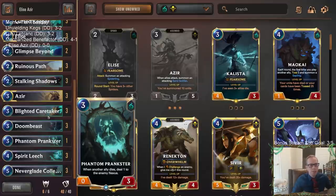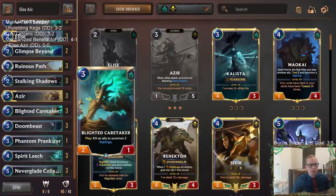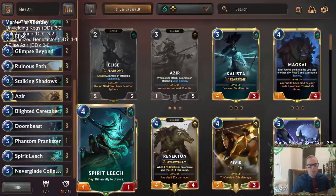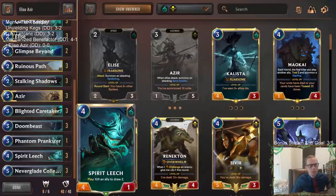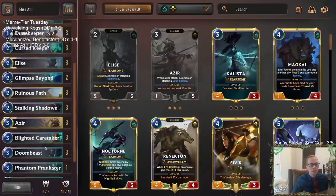We also have our top end of three Neverglade Collectors draining — since we're going wide with a bunch of small units, every time a sand soldier dies it drains one. Then Phantom Prankster deals damage to the enemy nexus. So the goal is: be aggressive, get ahead, finish the game out with Ruinous Path, Doom Beast, Prankster, and Neverglade Collector. We've got good card draw with Ruinous Path, Glimpse Beyond, Spirit Leech, and Stalking Shadows.